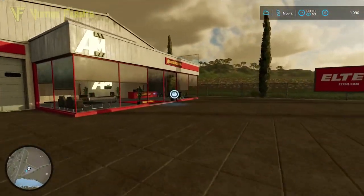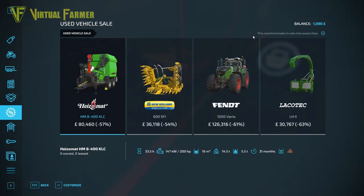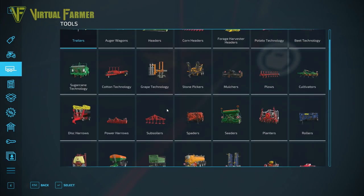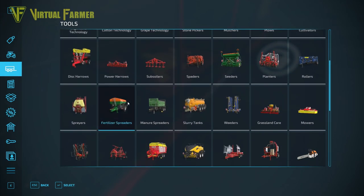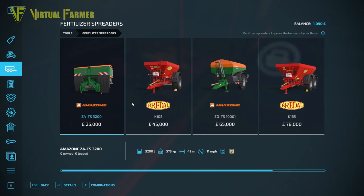We've come down to the shop to grab ourselves a spreader. I had a look in the used vehicle sales hoping we might have something in here, but there's a nice big one for 126,000 - not starting from that. So we're back over this way and we need to get ourselves a fertilizer spreader. There are several options here.